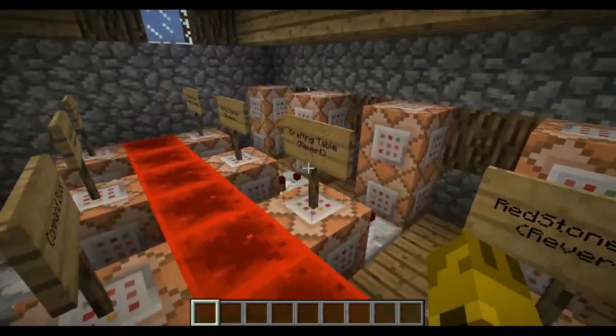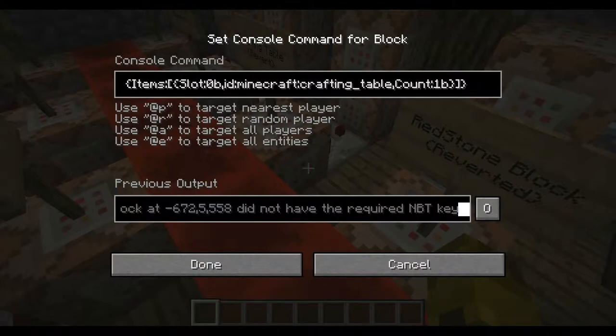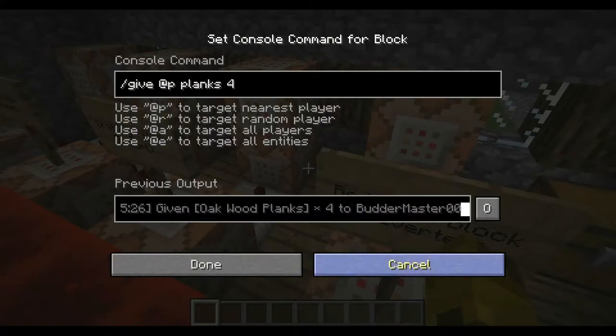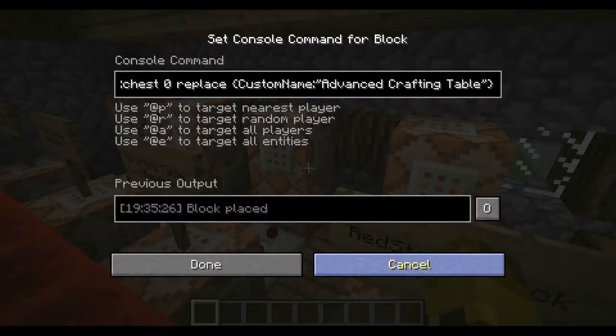The revert feature does essentially the same thing: test for the actual block that you crafted, and then gives you what it was made out of. I don't know why I put slash, but whatever.